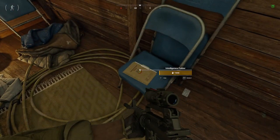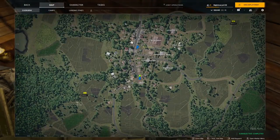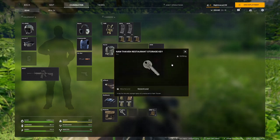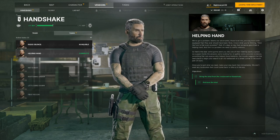The intel is here on the map — we are here. To open the door in the restaurant you need this key. Now hand over the intel and you can complete the quest.